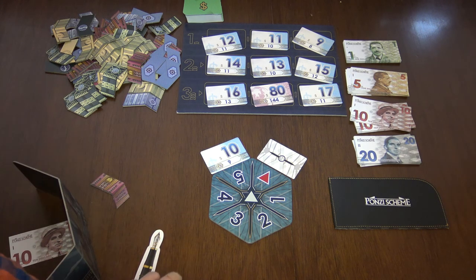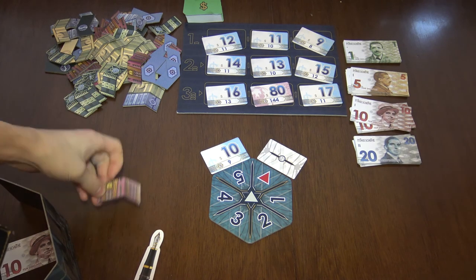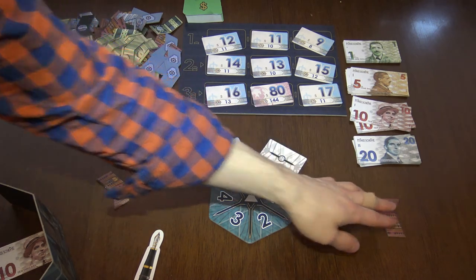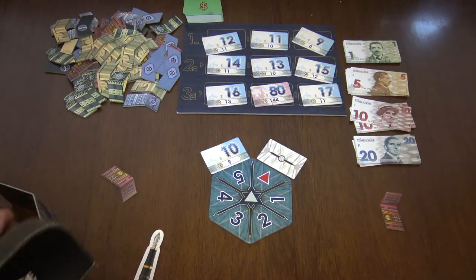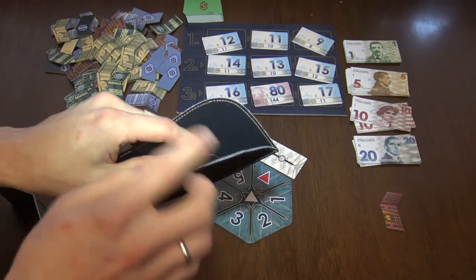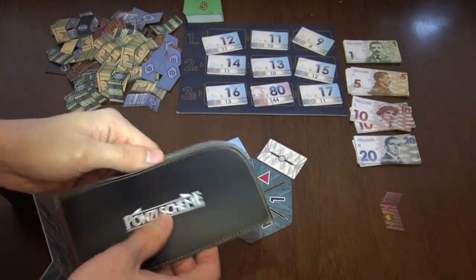After everyone has grabbed a card, you do clandestine trading. What is clandestine trading? You have this wallet. Starting from the first player, each player can choose another player who has the same industry tile. So if I have the red industry and another player also has the red industry, we can do clandestine trading. I secretly grab some money from behind my screen, put it in the wallet, and hand it to the other player. He looks at what's inside secretly and then decides: if he accepts the money, he must give me that tile.